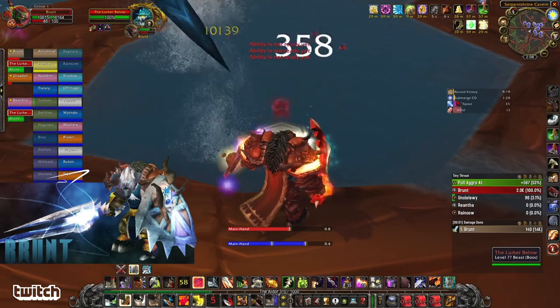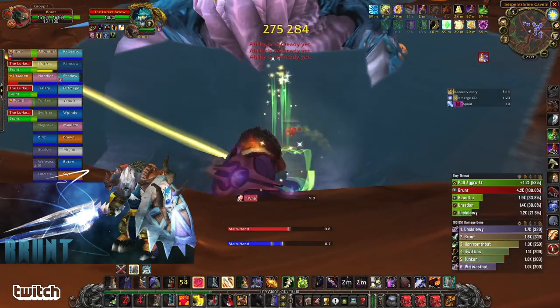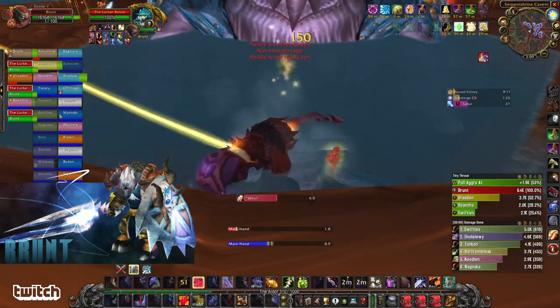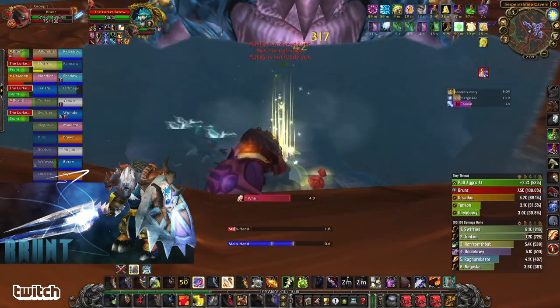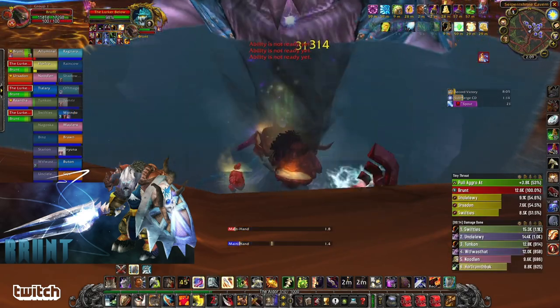For this fight, I'm wearing mostly mitigation gear. I do have a threat cape, but everything else is mitigation. Sword and board, and I'm jumping in. You see the Whirl ability? You want to have your back against the wall. He does a Whirl and knocks everyone in melee back.